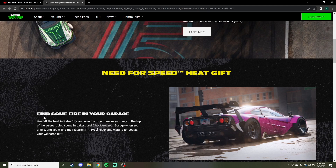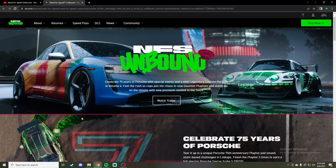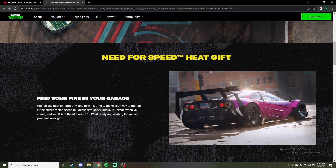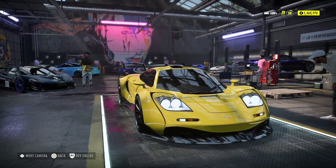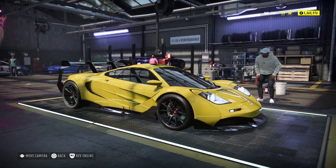Need for Speed Heat gift — find some fire in your garage. You've felt the heat in Palm City, now it's time to make your way to the top in the street racing scene in Lakeshore. Check out your garage when you arrive and you'll find the McLaren F1 1994 ready and waiting for you as a welcome gift. That's actually really sweet. This was in Need for Speed Heat, which was actually one of the two DLC cars — this one was paid, and I think the Aston Martin was the free one. So that'll be cool to see what new changes this one will have.